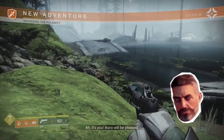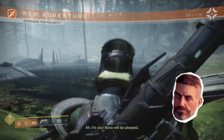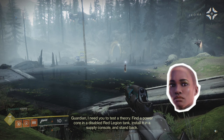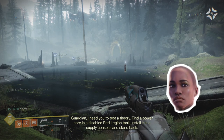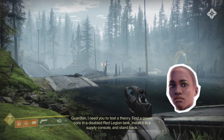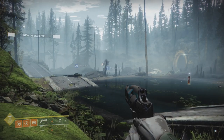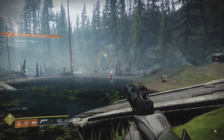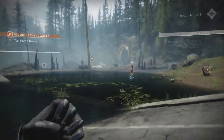It's you! Ikora will be pleased. Guardian, I need you to test a theory. Find a power core in a disabled Red Legion tank, install it in a supply console, and stand back. A power core from a disabled tank — well, the tank is right over there so that should be easy.